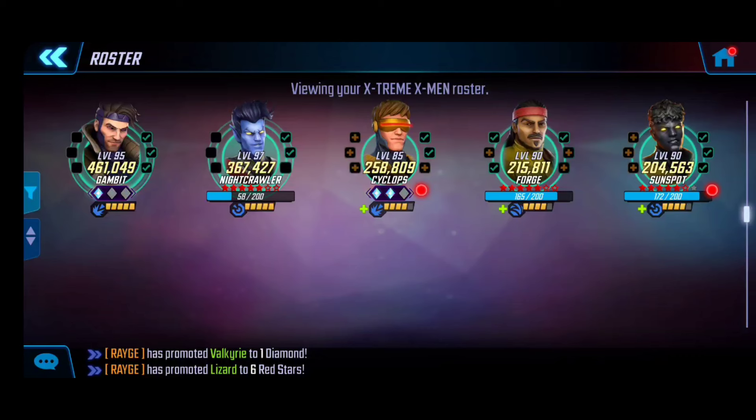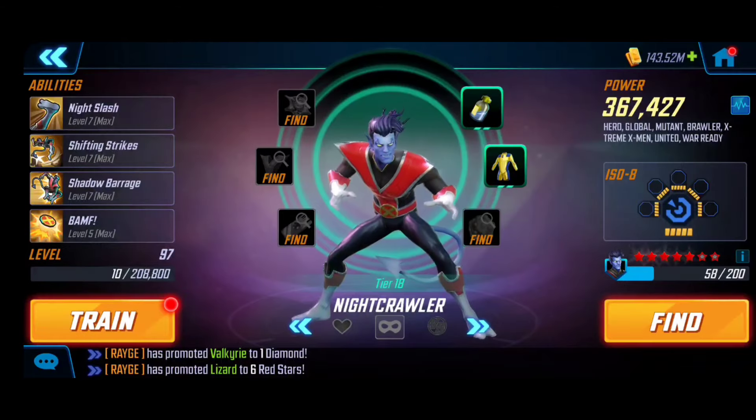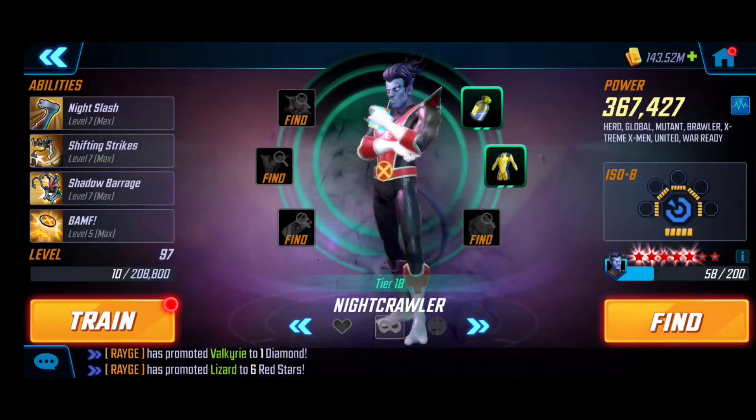This is my Extreme X-Men build right now. Gambit and Nightcrawler are very important. With higher Incursion rates the resistance levels are against us, likely because Nightcrawler, Forge, and Sunspot are only five stars. As they get more shards and level up it will get easier, but in the meantime I recommend bringing both Gambit and Nightcrawler to Gear Tier 18 — it makes getting through the nodes much easier.